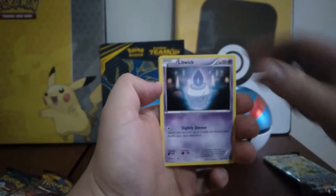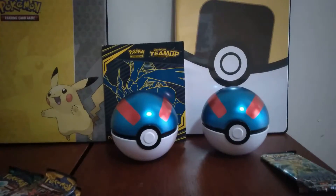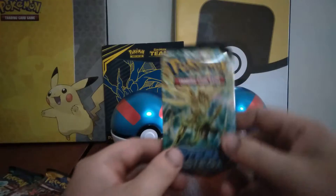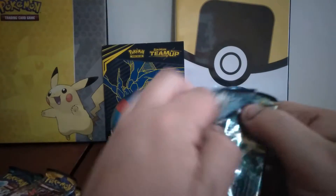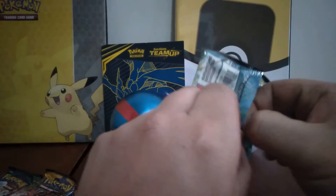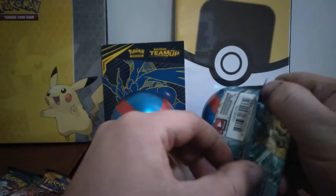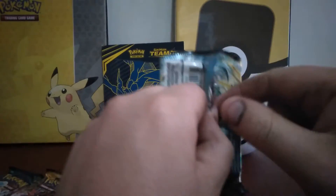Nice pass. Litwick. Dino. Hoppip. And a regular rare Volcanion. Yeah, regular rare. Gross. Did I even do the card trick? I don't remember doing the card trick to be honest. Jeez. Anyway, I must have done it without realising.